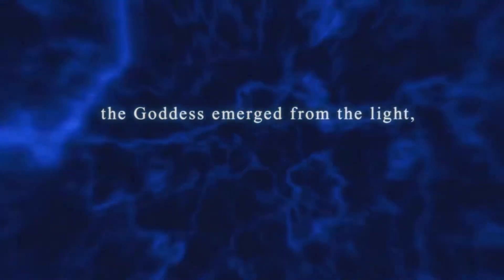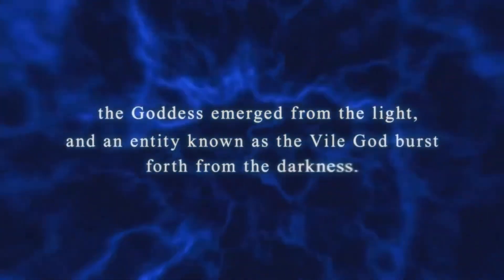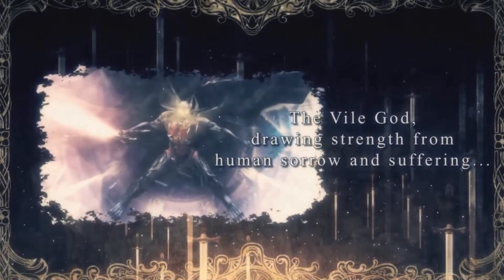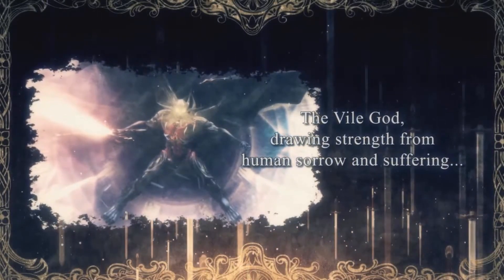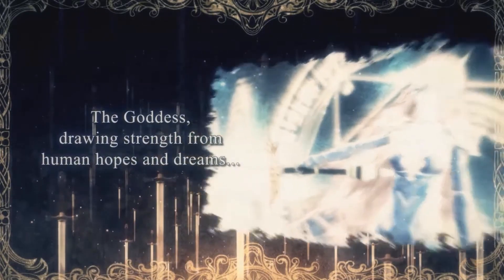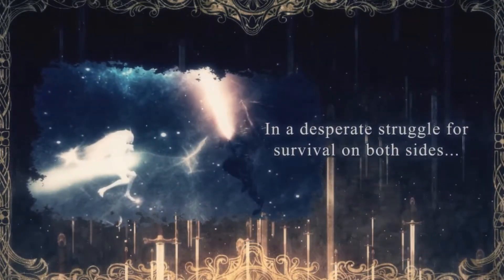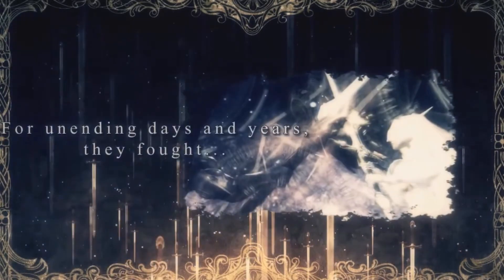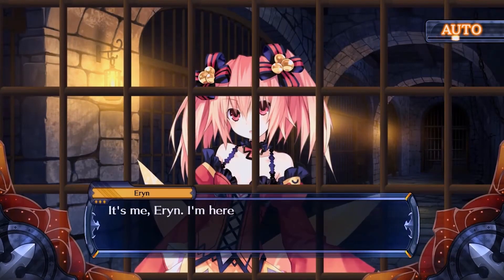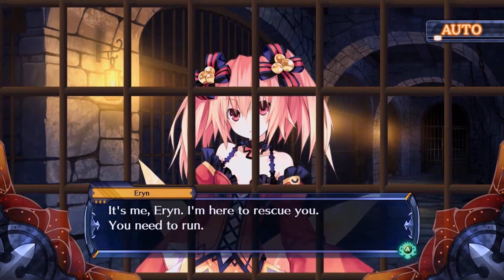Within the first few minutes, you'll get a crash course about the world and the stakes. A world that was once the battleground for the Vile God and the Goddess, who've been since sealed away. Special swords called Furies can be found all across the land, and it's up to special individuals called Fencers to collect these weapons in order to resurrect one of these all-powerful deities. Fencers wishing to bring peace and prosperity are working to resurrect the Goddess, and those with darker intentions have their sights set on resurrecting the Vile God. Inside each fury lives a fairy, a magical being that imbues the fencers with abilities and attributes.